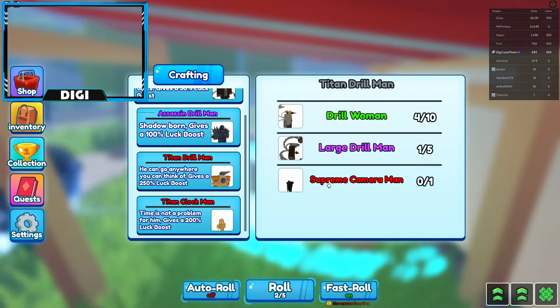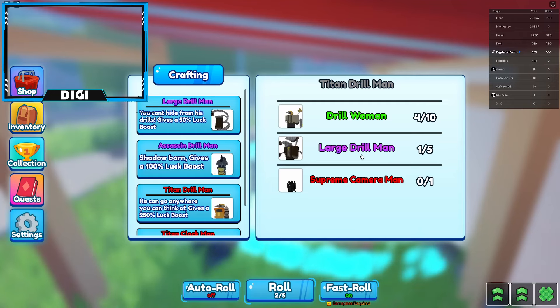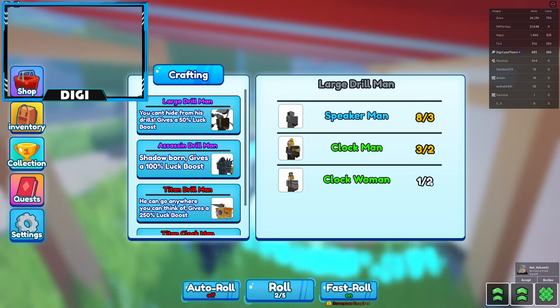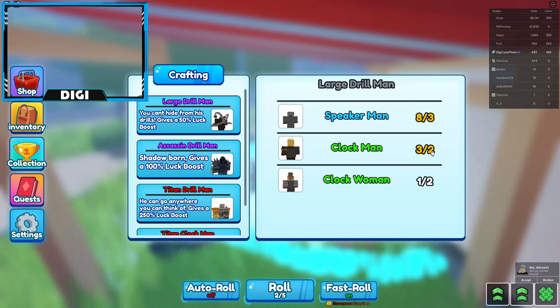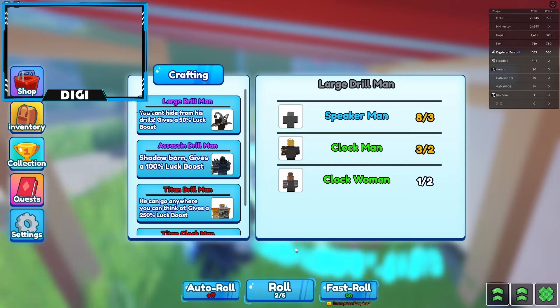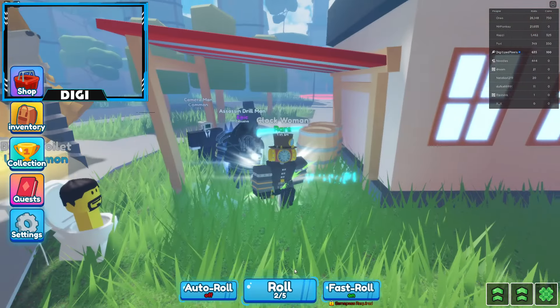Going back to crafting — if I want Titan Drill Man, I'm going to need 10 Drill Women, five Large Drill Men, and somehow get the Supreme Cameraman from rolling. Since I need five Large Drill Men and each requires three Speaker Men, two Clock Men, and two Clock Women, that means I need 10 Clock Women, 10 Clock Men, and 15 Speaker Men in total.